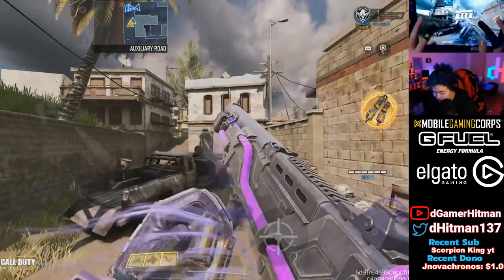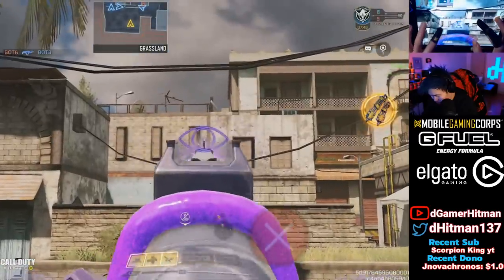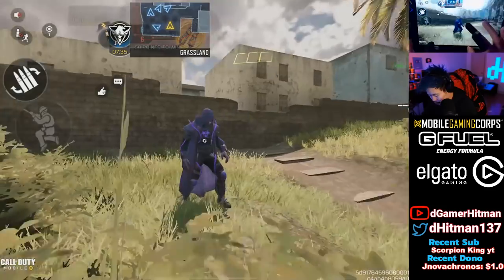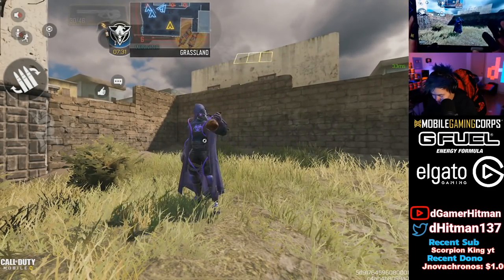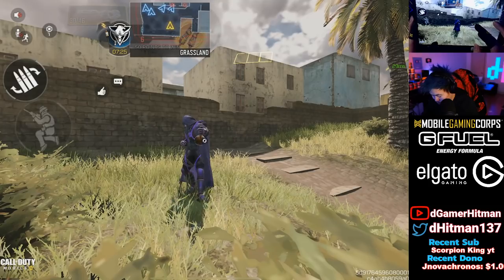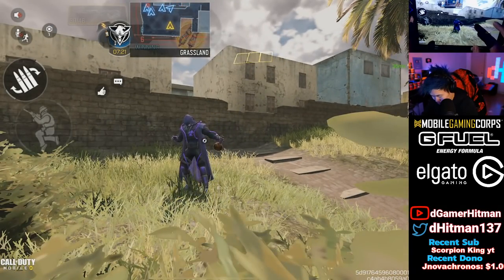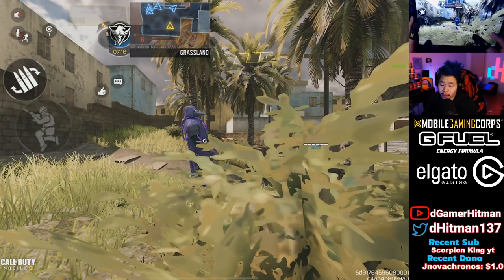I'm actually excited to try hipfire — I don't think it'll work as well, but the 30-round mag on this is kind of insane. We'll show the emote and the character skin — the emote works so well with this skin. He just keeps drinking and then... he vomits. Kind of cool, kind of a vibe.